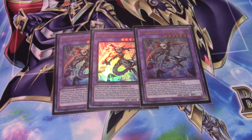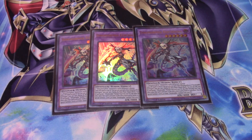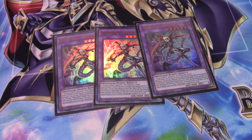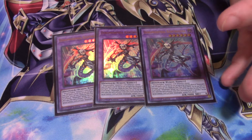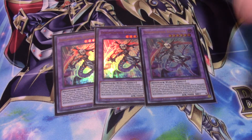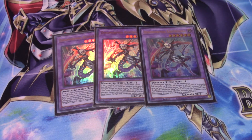For the extra deck, I run three Dinomorphia Kentregina — your 4,000 attack beater. By paying half your life points, you can banish any Dinomorphia normal trap in your graveyard and its effects become this monster's effects, even if the card says 'once per turn.' When this card is destroyed, you can summon back one of your Dinomorphia monsters from the graveyard, so long as they're level four or below, and you don't have to banish any traps for that effect. Its attack is also reduced equal to your life points, so the lower your life points, the stronger this card gets.